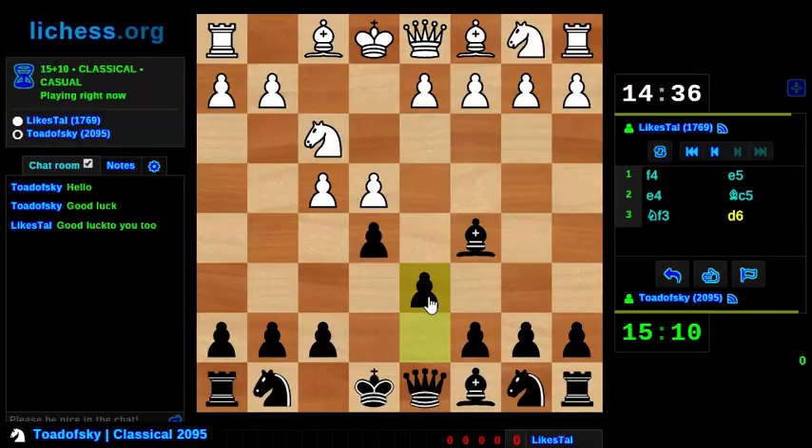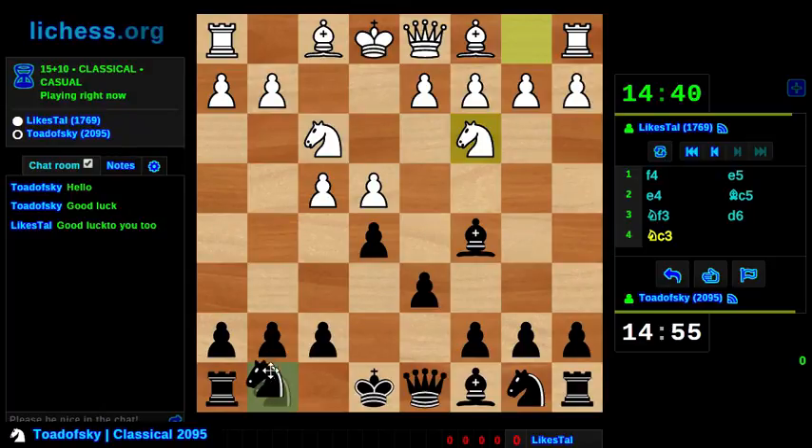I'm not saying I'm going to outplay my opponent, but I really like this particular variation - it offers me tons of chances. I just aim to castle quickly and let the rest try to play itself, probably oversimplifying things just a bit. I did have an over-the-board game where this opening got played and my opponent blundered horrifically, and was fortunate to escape with a draw.